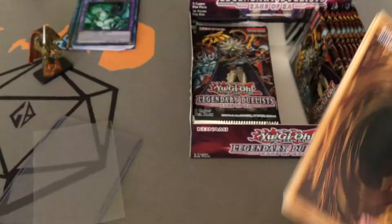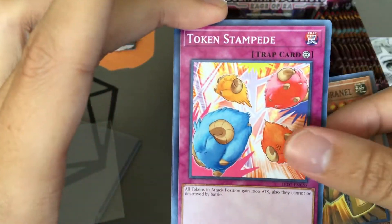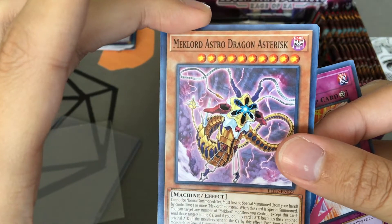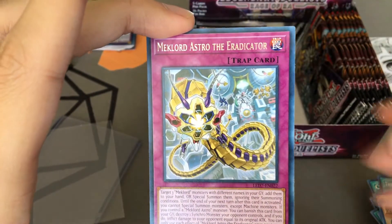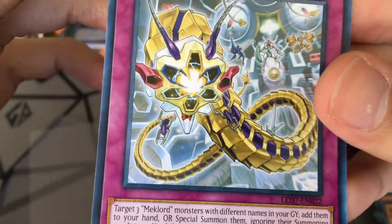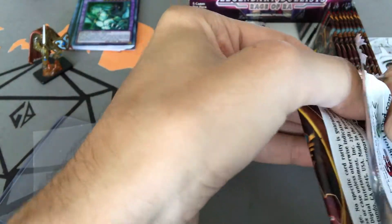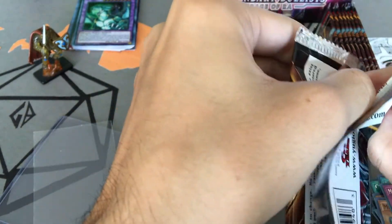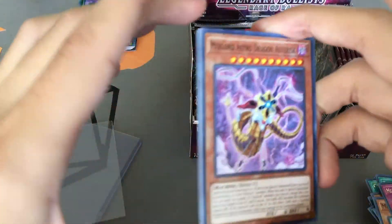Mech Lord Army of Granal, Token Stampede, Mech Lord Astro Dragon Asterix, Mech Lord Emperor Skeel, and another Mech Lord Astro The Eradicator. I think this box went on sale for about $60 to $66. So it's not an expensive set — besides the God card, there wasn't that much hype around it to be honest.